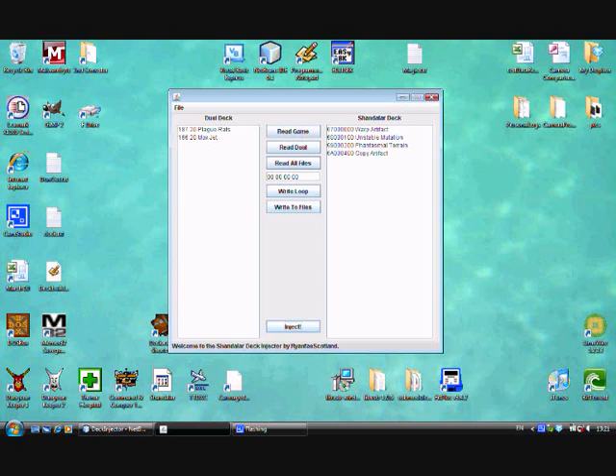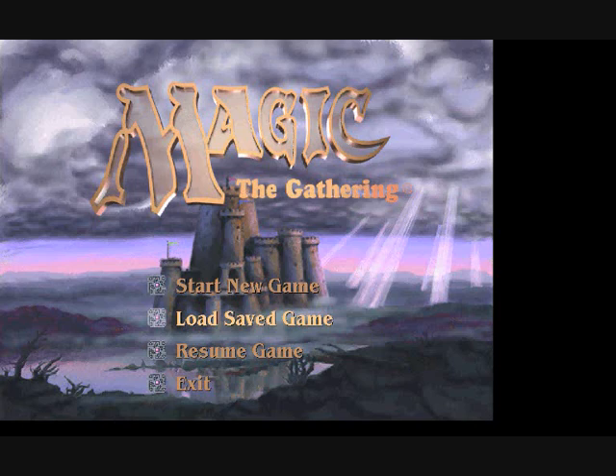We then open up the save we want to inject into — I'm going to go with Magic 4. Hit inject. Boom boom boom boom — and that should be the magic happened. Let's start up Shandalar.